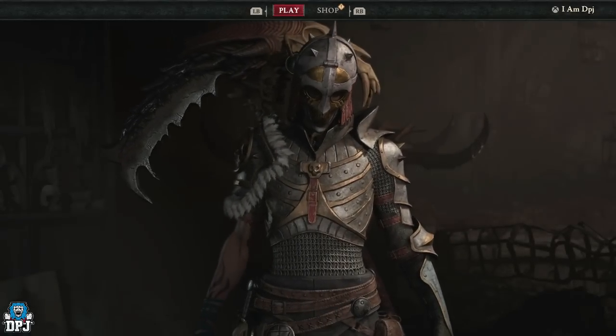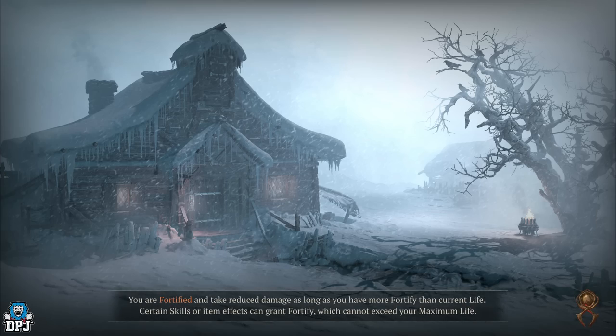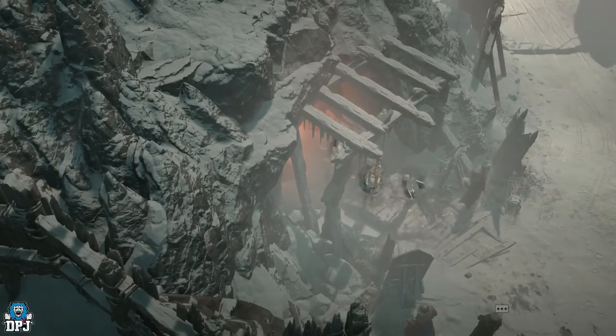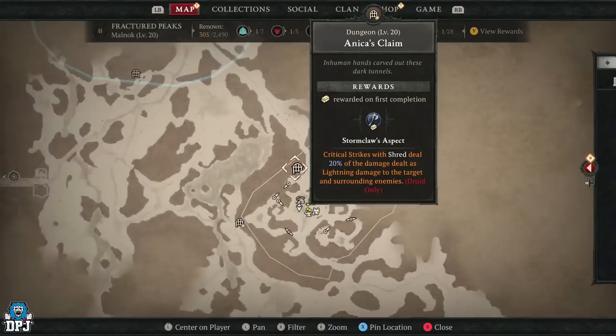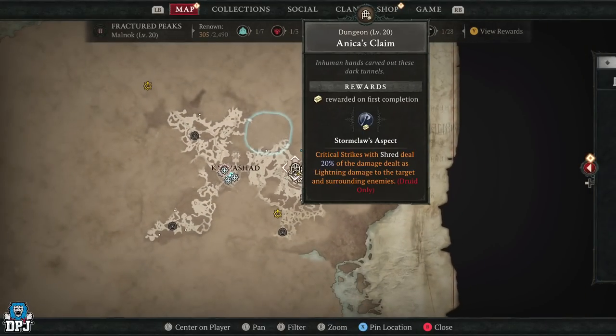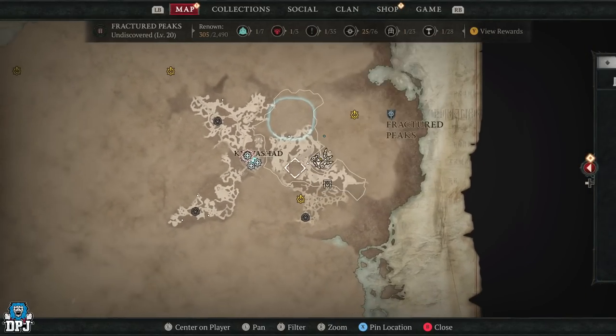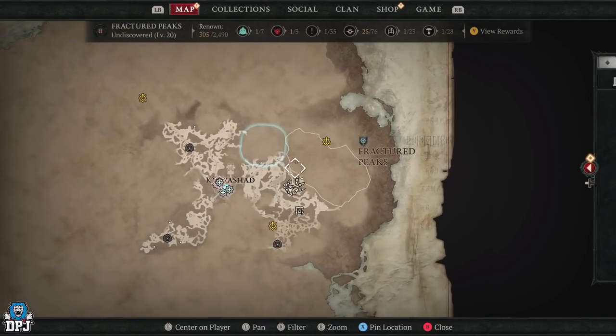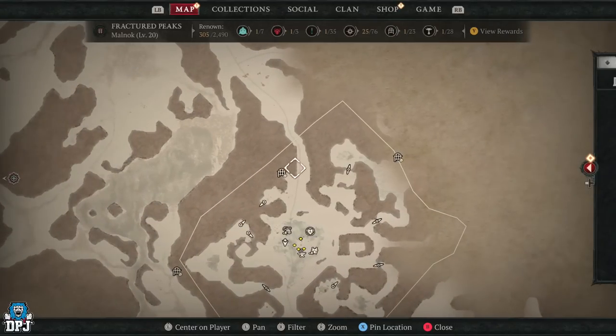There are many dungeons across this massive map you can use this with, but in my opinion the best dungeon to do this early on is Anika's Dungeon, located right here on the map. When you first come here — which you can do very early on, almost at any time — there will be a stronghold you'll have to complete beforehand before you can even access the dungeons.